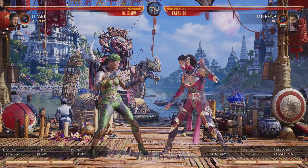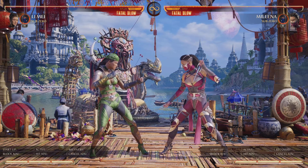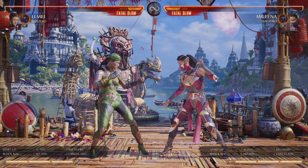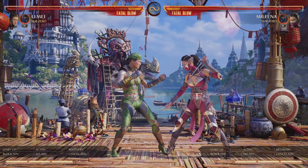So if there was no damage scaling, 1, 2 into the knee would do 167 damage. But the knee is going to damage scale down, so it's only going to do 90 damage and we're only going to get 157 damage.